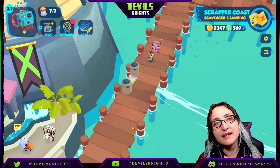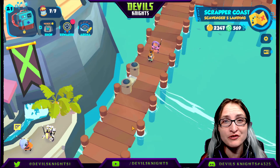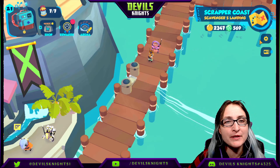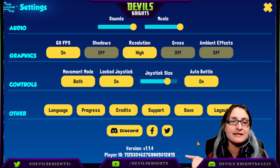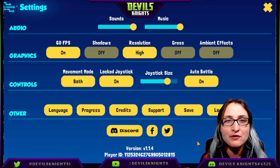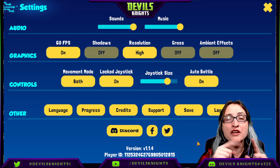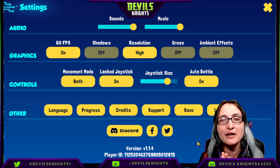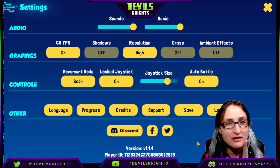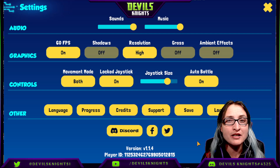Now that we've covered the six things you should be doing daily in Botworld, let's talk about how you can earn a hundred gems. I need your player ID — as you can see here, my player ID is listed right here and you'll find yours there as well. Put your player ID in the comments below to enter. I'll be drawing three people from the comment section, so make sure you get that in there for a chance to win 100 gems.